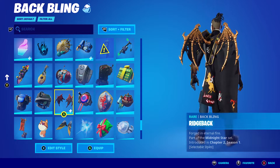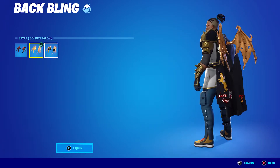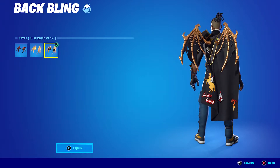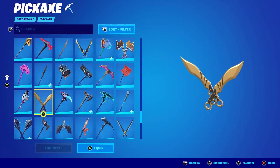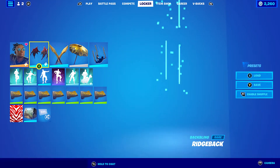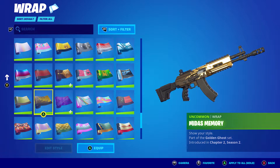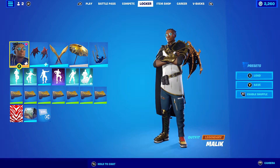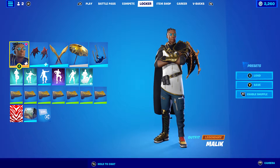For the third combo, I'm using the Ridgeback. The style I'm using is the Burnished Claw, but you can also use the Golden Talon if you prefer. I decided to go with the Burnished Claw solely because it's black and gold. The pickaxe is Solid Scrap from Chapter 2, Season 2 — the black and the gold once again. And the wrap I'm using is Midas Memory, which is from Chapter 2, Season 2 — a very nice wrap. There are quite a lot of golden wraps, so I didn't really have an issue finding golden wraps to go with this style.